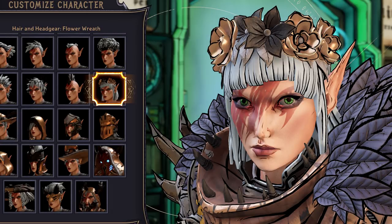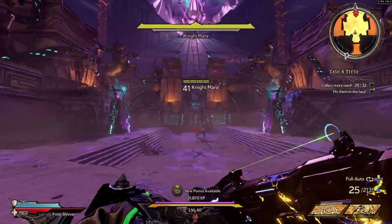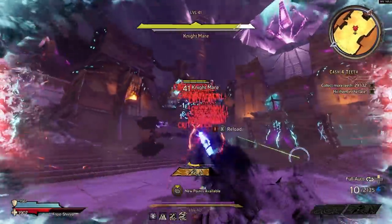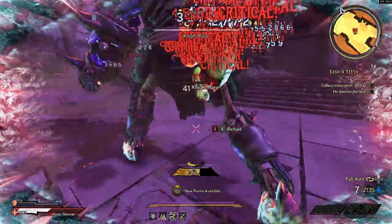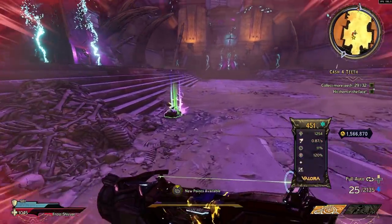Next up we've got the Flower Wreath Head. This comes from Nightmare in the Osagool Necropolis. You're just going to come to the Hall of Heroes and then drop down and fight the boss, and hopefully maybe we'll get the cosmetic drop this time. No luck on the cosmetic drops there.